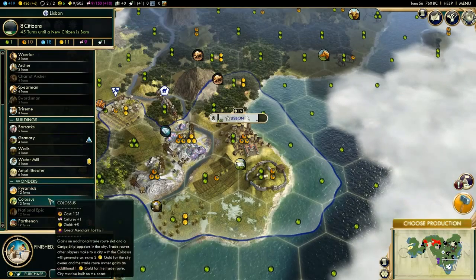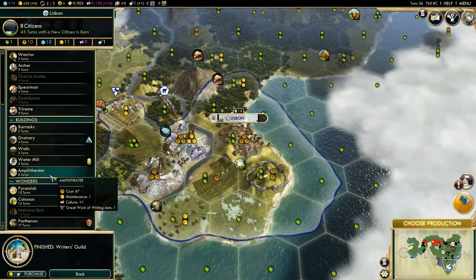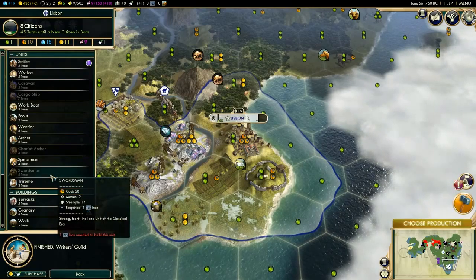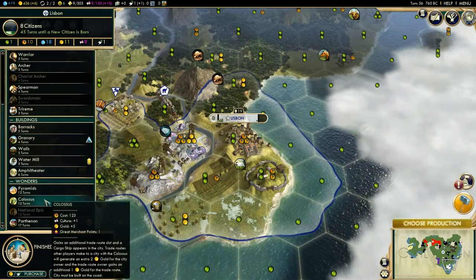Pyramids — I don't want to go for pyramids. Colossus is quite good, gets us a lot of gold. I could do some more trading routes and stuff as well. Let's go for Colossus, why not?